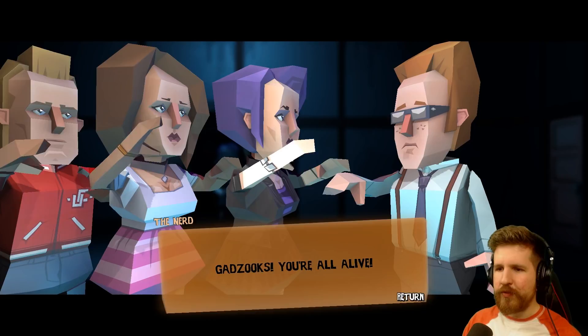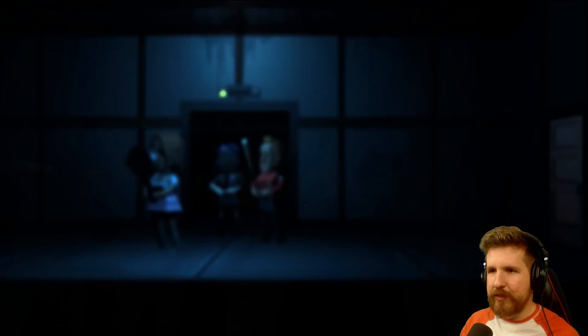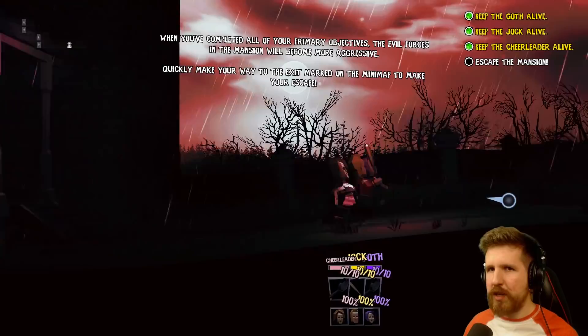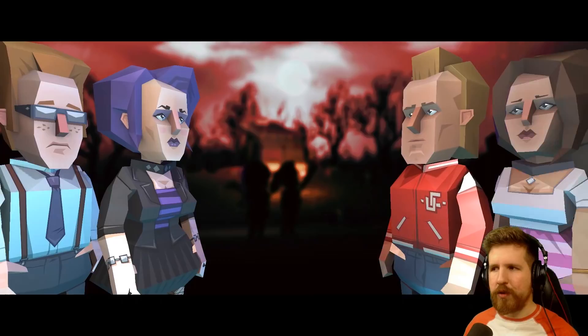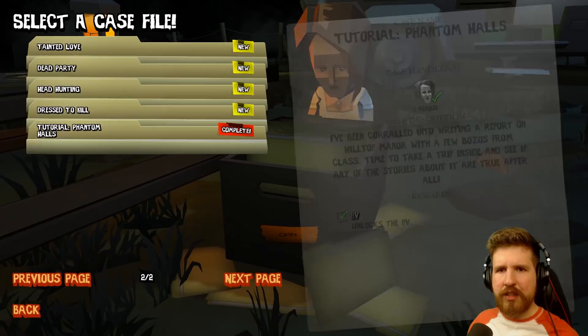'Gadzooks! You're all alive. Well then. Quickly! This abandoned RV seems to be in working order. We need to get out of here quick!' I already forgot what voice I used for the nerd. We've completed all our primary objectives. Let's quickly make our way to the exit — marked on the mini-map. Okay. Here we are at the RV. Get in. Cool. Alright, we're in. Floor it, nerd. Why does the nerd have to drive? I don't know, I'm defensive over the nerd. Wow, there's a lot of cases. We've completed the tutorial.